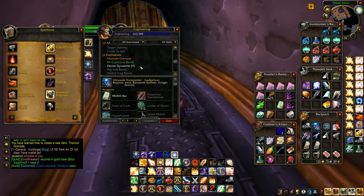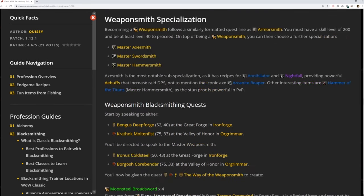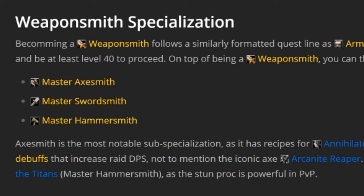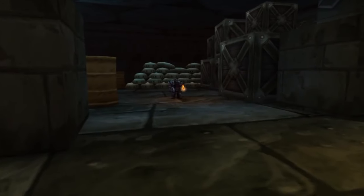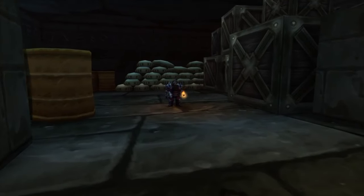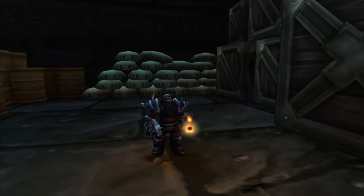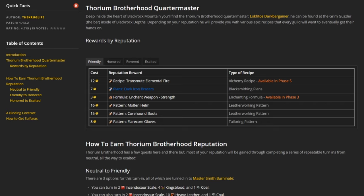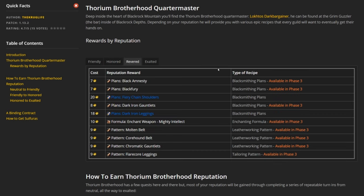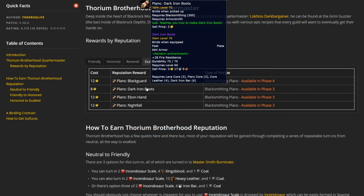Blacksmithing in particular can branch off into several specialties. You could either choose to be an armorsmith, which branches off into advanced armorsmithing, or you could choose to be a weaponsmith, which branches off into axesmith, hammersmith, or swordsmith. In WoW Classic, many blacksmiths will choose to go with armorsmith. That's because if you're crafting gear to help your raid out — especially early on with fire resistance — you utilize Lokhtos Darkbargainer, the NPC for the Thorium Brotherhood located inside Blackrock Depths, who sells reputation reward recipes. For armorsmiths, Lokhtos sells quite a few recipes in Phase 1. However, I have noticed that several of them are not available until Phase 3, so do take note of that.